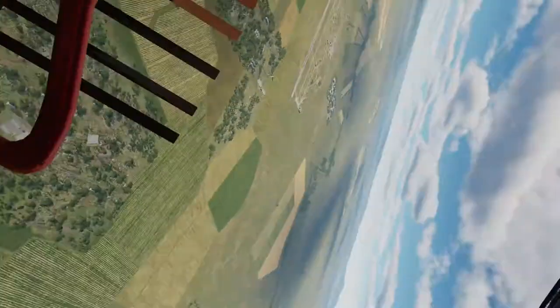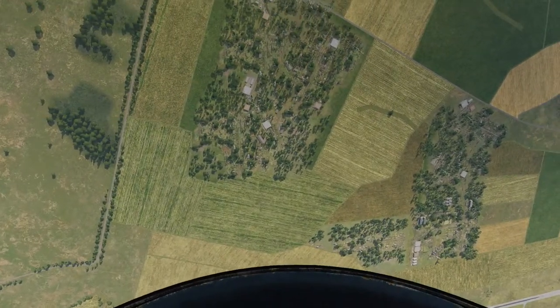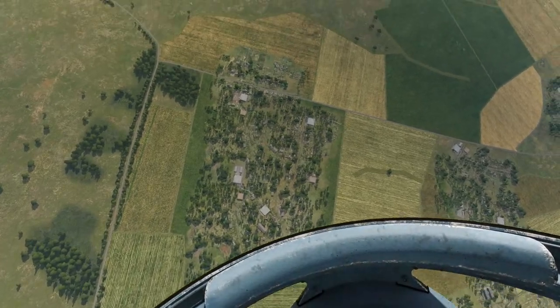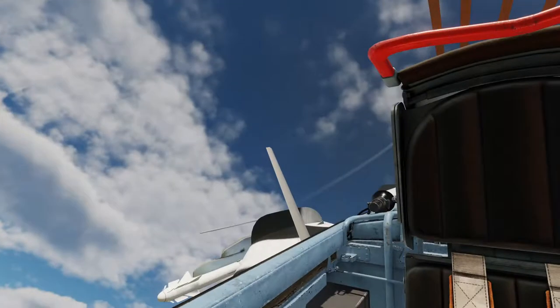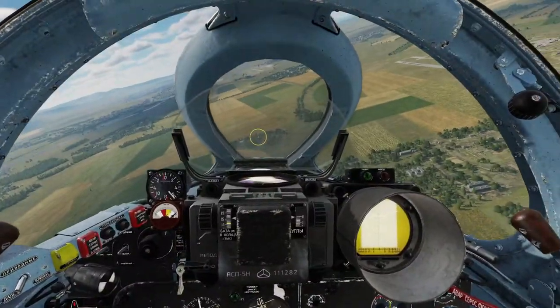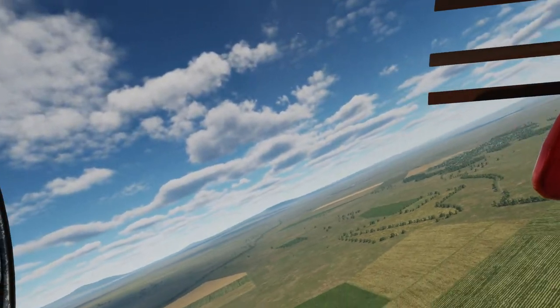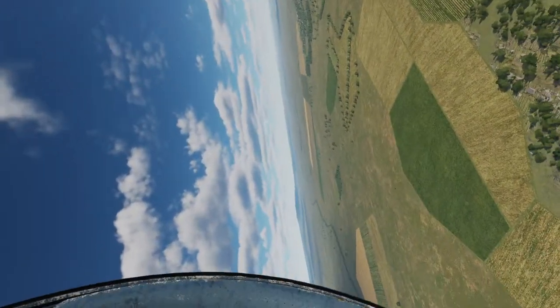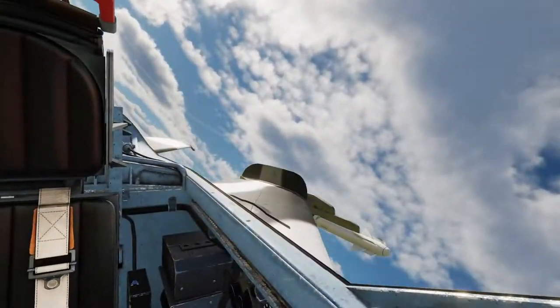I decided to mix things up and take it vertical. It looks like it caught him off guard because he took a while to react. But the Tomcat with that huge pair of stabs on the back has nose authority for days, so it is kind of risky taking one vertical. I got away with it there. I was just trying to keep away from his nose as much as possible, but a more aggressive pilot would have probably got me with one or two snapshots by now.